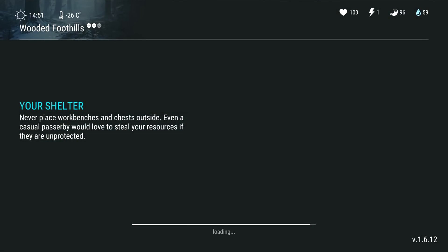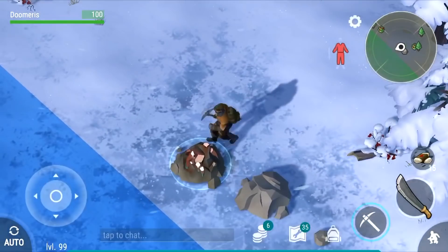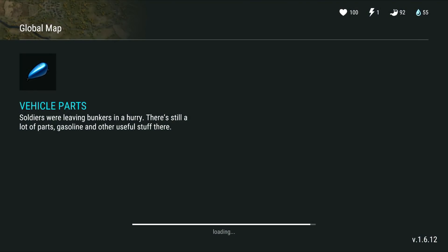Basically, keep using auto until you find a copper deposit. If you can't find anything, instantly leave and reset the zone by leaving and coming back. Whenever you farm your copper it depends on how fast you are.